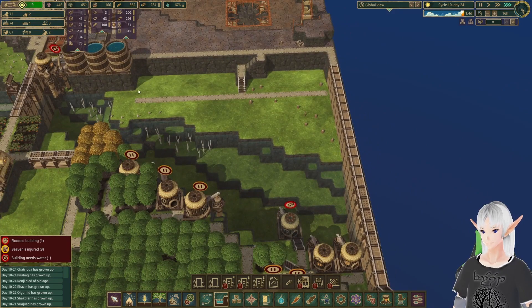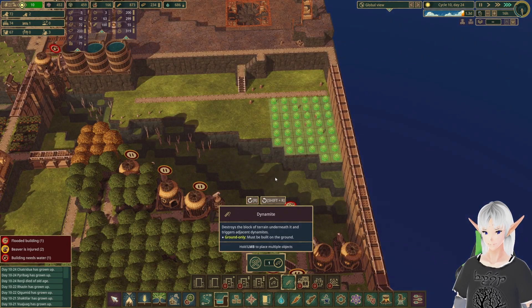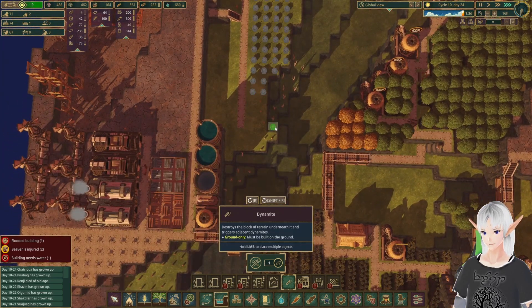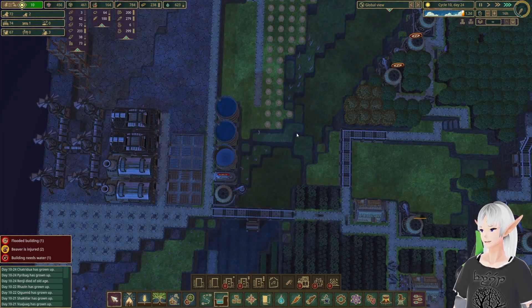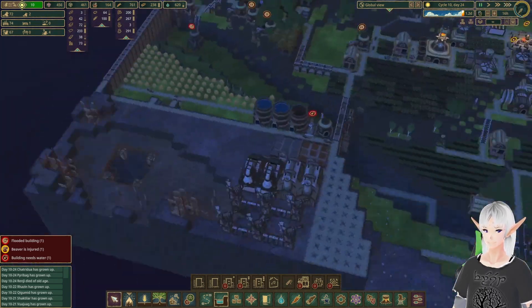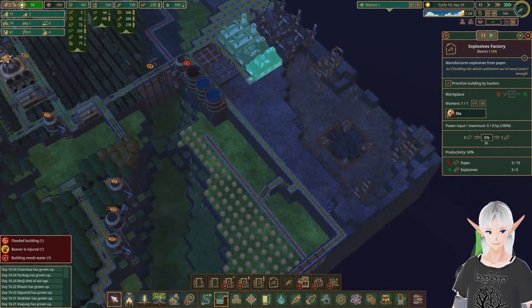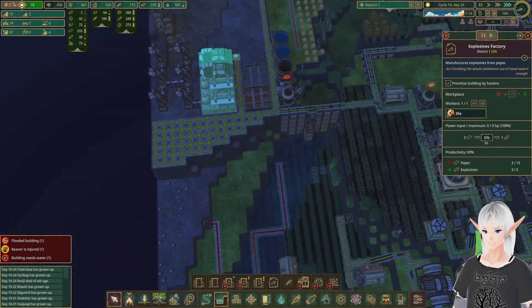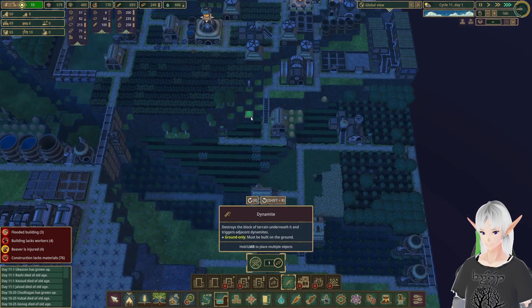The first level came down pretty easily, so we're going to plan for another one here — taking out all of this and all of this. Our factories look like they're doing okay; could be doing better but not terrible either. I'm going to use a little dynamite around here to add some extra farm field availability.